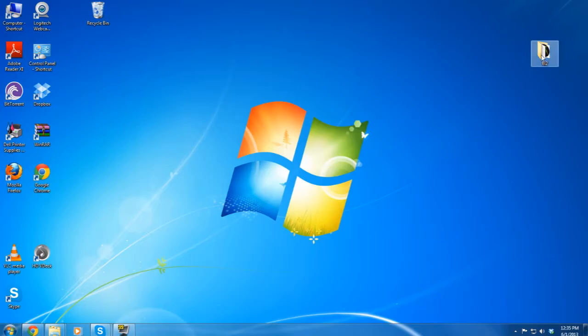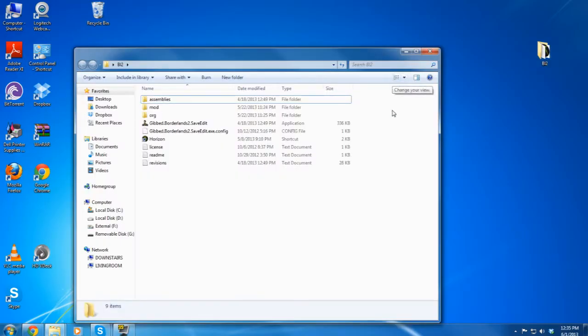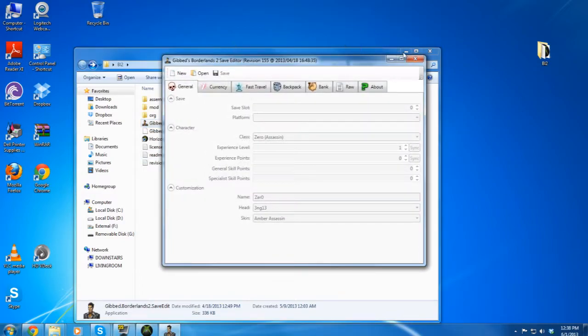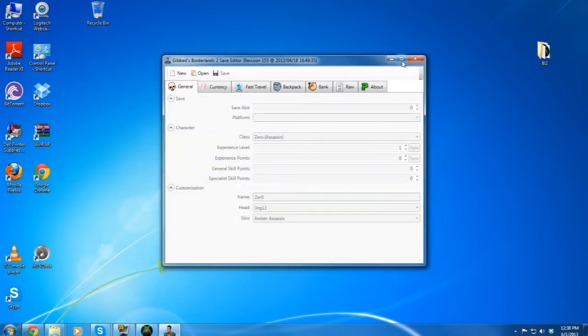You want to have your USB stick in and all that stuff — however you have it set up to pull your files off from Borderlands — and you're going to want to open the Borderlands 2 Save Editor.